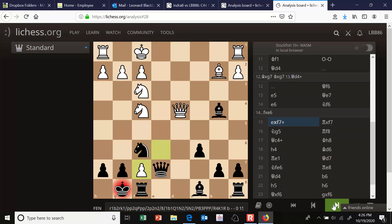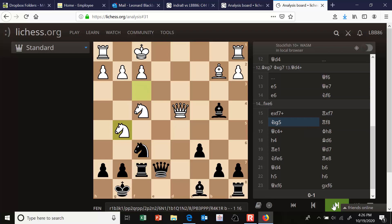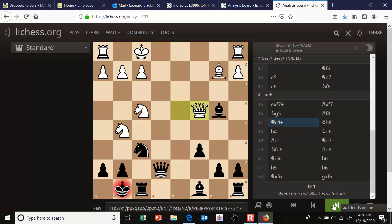e takes f7 check, rook takes f7, knight to g5 attacking the rook, bringing the knight in closer for the kill. Rook to f8. Queen to c4 check along a nice open diagonal. King goes to the corner and this square is becoming tender. My opponent pushes h4 — another great move, relentlessly attacking, going to do a rook lift at some point.